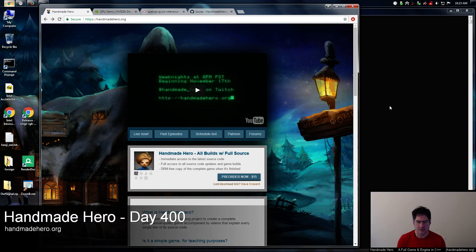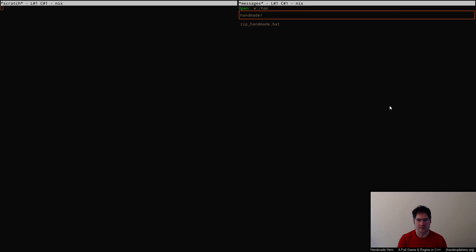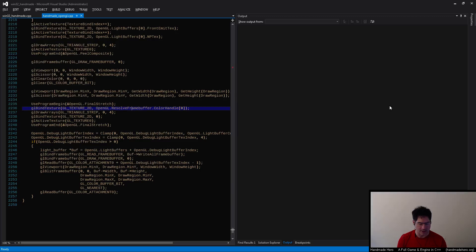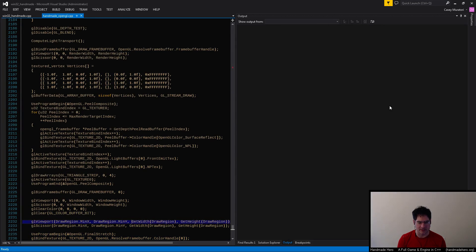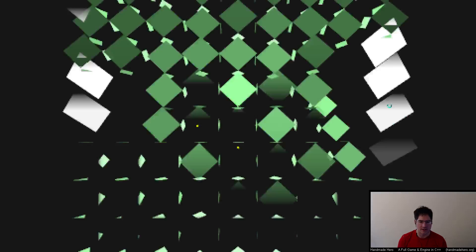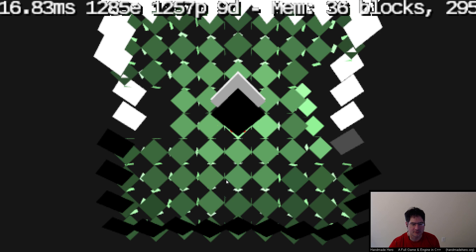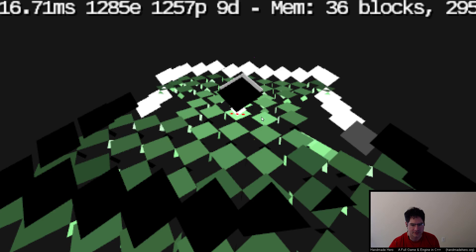Today is day 400, so you want to start with day 399 source code if you're following along at home. I'll go ahead and load up the build so you can see what I'm talking about if you didn't catch yesterday's stream. We are building in release mode at the moment because we happen to be doing some N-squared stuff for testing how we're doing the lighting.